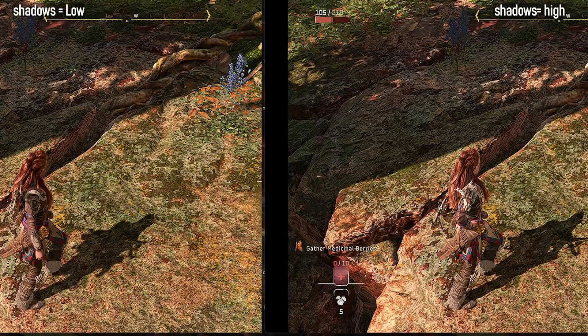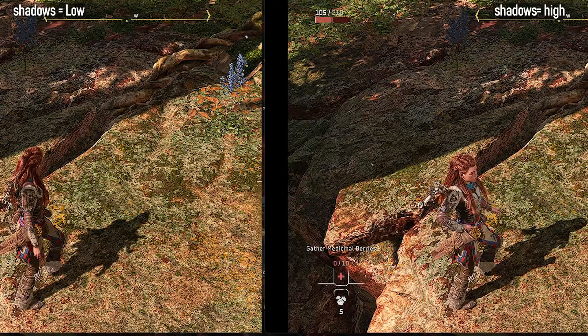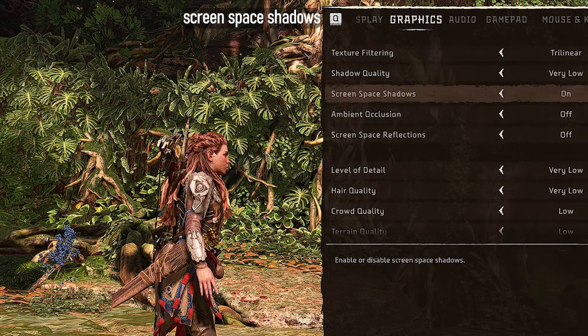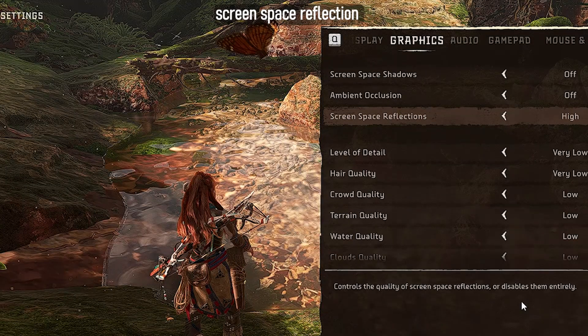Shadow quality is for very detailed shadows. It doesn't bring a major visual change when set to low compared to high, but it does bring a massive boost in FPS. Screen space shadows give additional shadows especially on foliage, giving more details and visually impressive graphics, so when set off it simply removes the detailed shadows. Ambient occlusion has two settings: turn it off or use SSAO, with the difference being that SSAO darkens creases and corners to add more depth. Screen space reflection is for quality reflection on reflective surfaces, and when set off it reduces the amount of light reflected, meaning objects won't reflect light well.